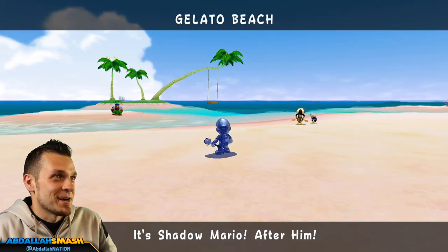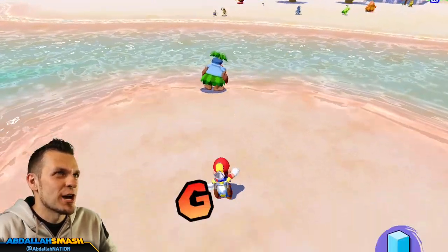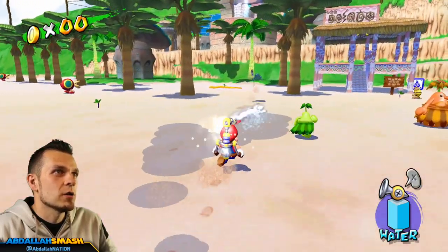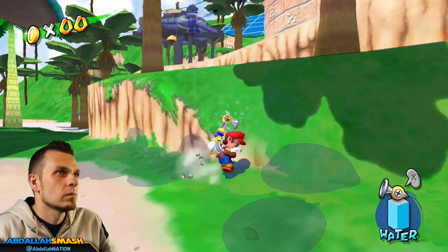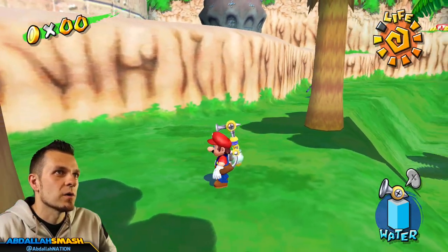That being said, thanks for being here. Let's go — Shadow Mario, you're mine. Let's get Shadow Mario and we should be all set. Wow, he goes quick. Why is he going so quick? He almost decked me right there — what is his problem?